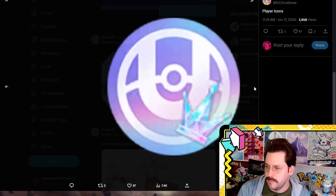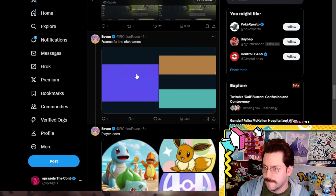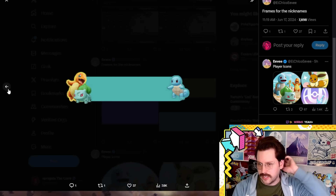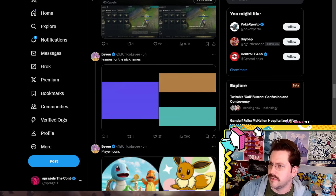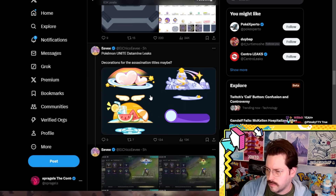So what we're seeing here is more customization options. You can be a little Evia icon, or you can have something that I assume means you made it to some special rank, perhaps master rank. These are frames for nicknames that you could have in the game. Like, you get a ton of assists and a nickname will pop up near you that you can customize. I feel like Overwatch has something like that.